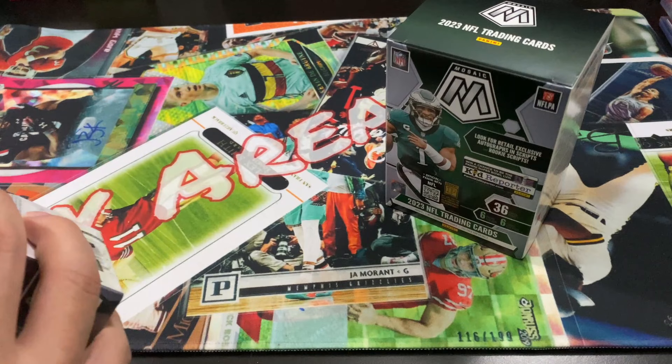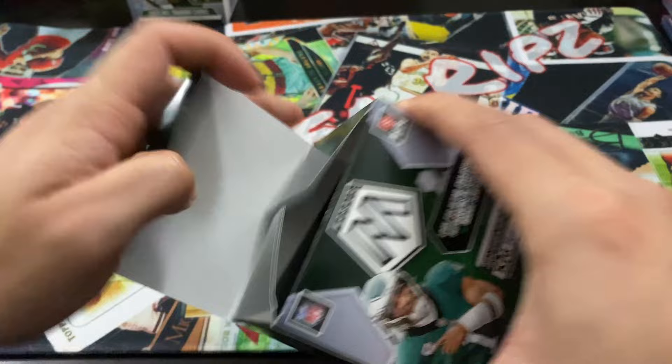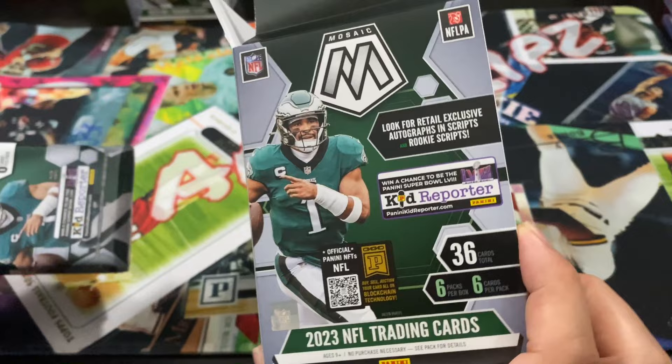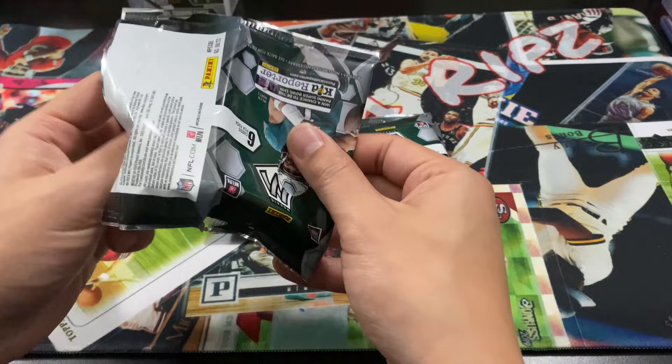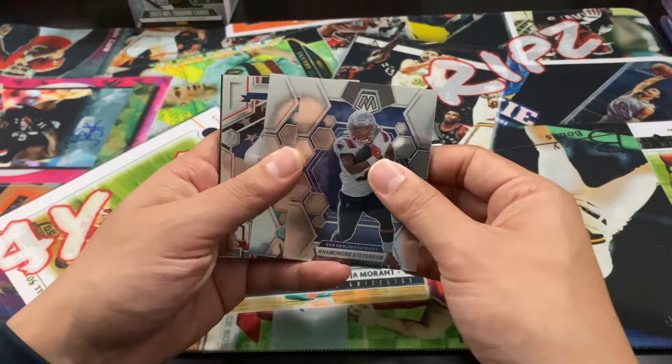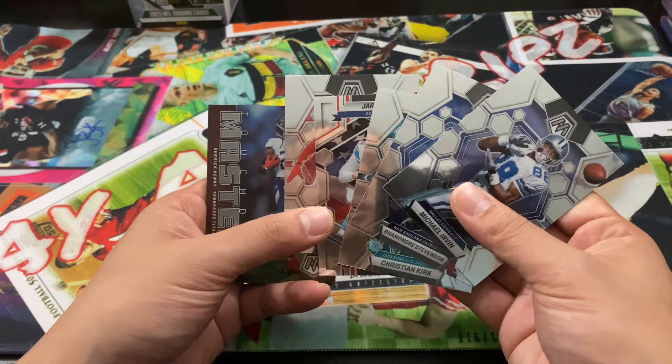I only like buying retail if I find it secondhand, even though sometimes it is cheaper. Six cards in six packs, let's go pack number one. Pack one: Romandre, Christian Kirk, Jared Goff — National Pride, low-key killing it. Terrell Suggs, Michael Irvin, and a Touchdown Masters of Derrick Henry. Nothing too crazy there.